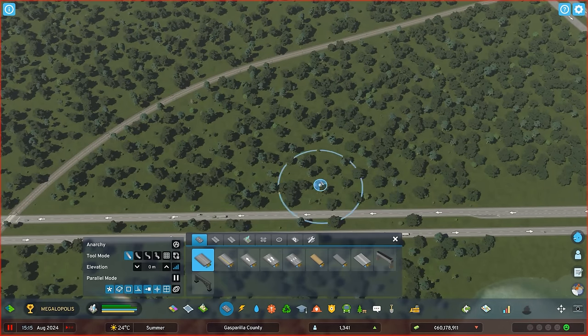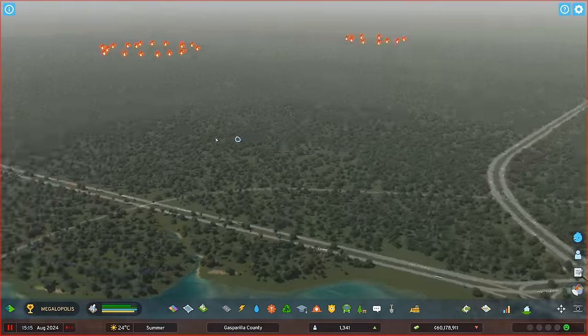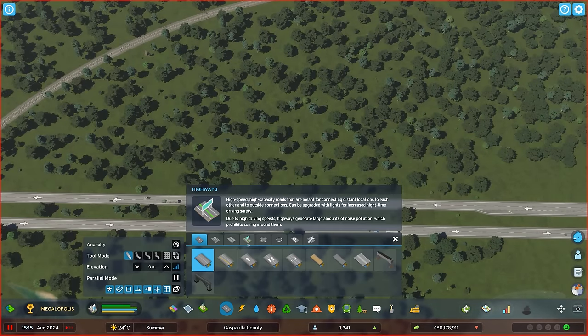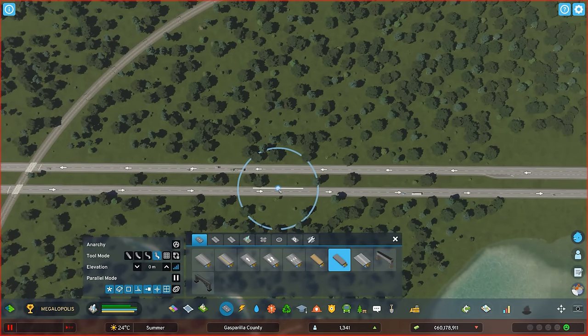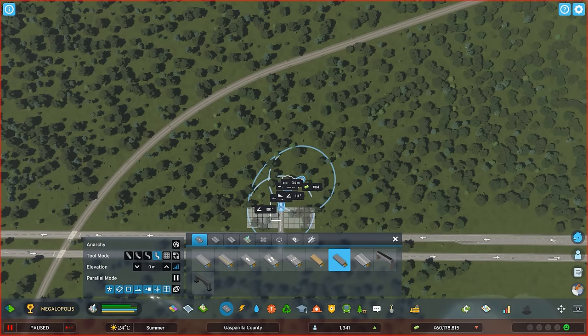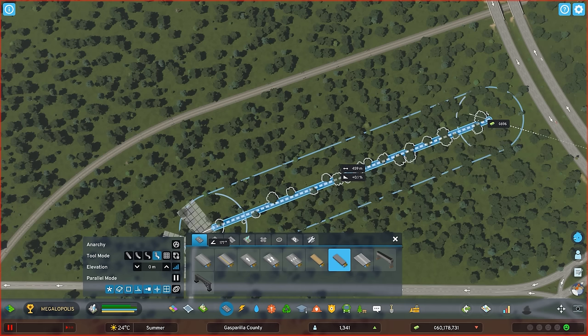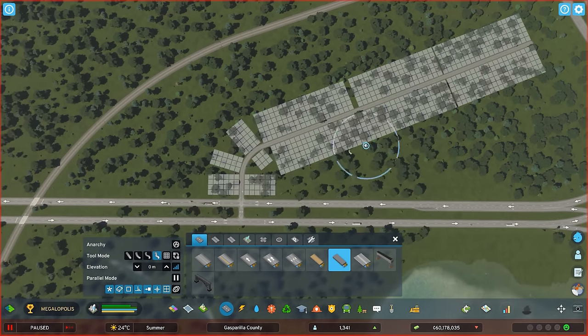The most pressing issue is these fires, especially one starting up near town. I'm going to start by plopping a firefighting helicopter depot to hopefully solve the issue of these random fires sprawling up throughout the map — it's just because the map is so densely packed with trees, it's a thing in Cities Skylines too. I've chosen this big plot of land a little out of town, not in the way of anything.